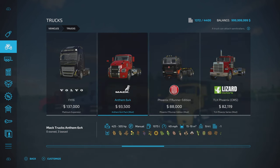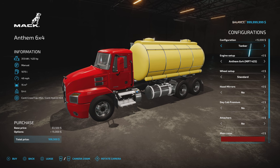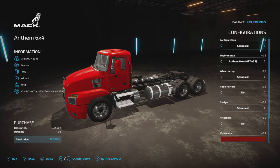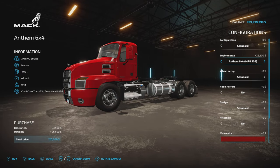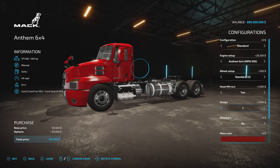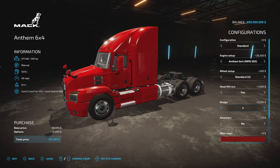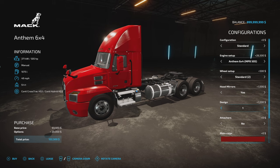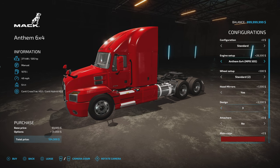Going further over, we've got configuration options: standard, a grain truck at 19,000 litres, a tanker at 15,000 litres, and a low loader option. The options differ — the standard has a fifth wheel for pulling regular trailers. Engine choices are 425, 455, or 505 horsepower. Setup comes in standard or standard two. Hood mirrors yes or no. Design options go standard, one, two, three. But depending on what back you choose, some options won't be available — if you go for grain truck, tanker, or low loader, you can only get the first two design options because the backs are in the way.